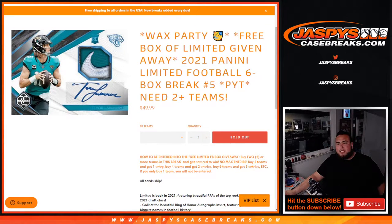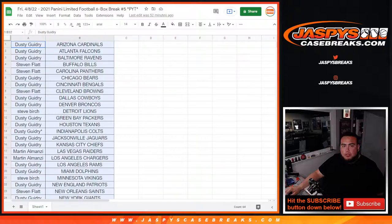What's up everybody, Jason from JaspysCaseBreaks.com. Another Wax Party promo break sold out, and we're also giving away a free box of Limited with this 2021 Panini Limited Football six-box half-case break. For the free box giveaway, you need to buy two teams. Buy two teams, get one entry; four teams, two entries; six teams, three entries, etc. If you only want to buy one team, you won't be entered into the box giveaway but you will be entered into the Wax Party giveaway, so we'll have two separate list randomizers at the end.